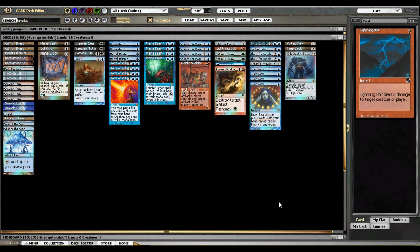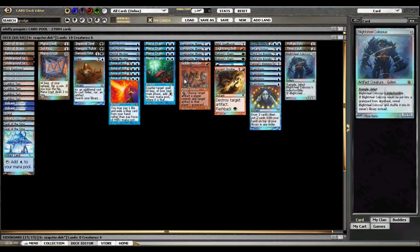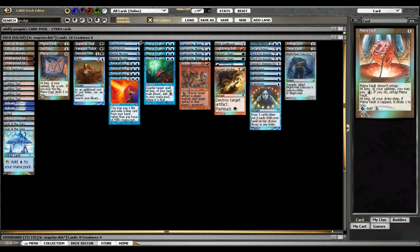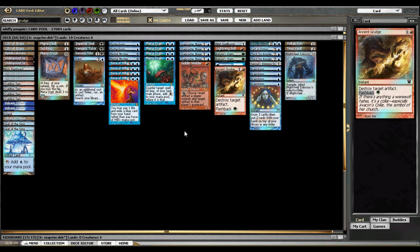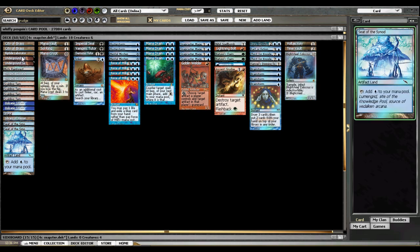Hey there, everybody. Welcome to another Penguin TV. This week we've got Four Color Snapster in Classic. This is a new deck. Mine is modeled mostly off of Brian DeMar's list that he posted in an article a few weeks ago — he played in the Mana Drain Open — and Naoto played a list based off of that same article. In between the article, Naoto's deck list, and my own testing, I have come to this pile of 60 cards.